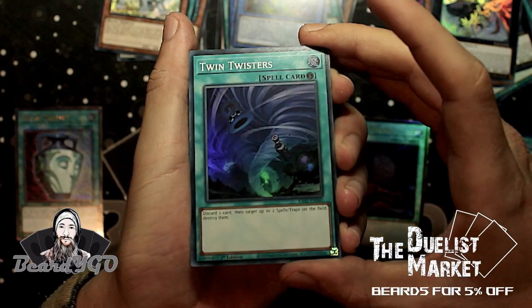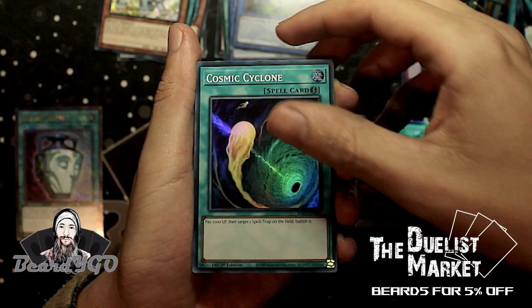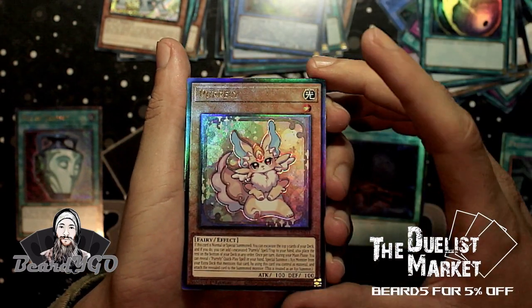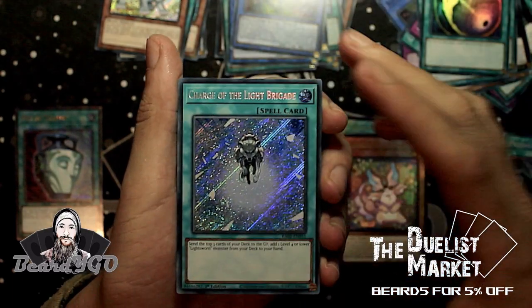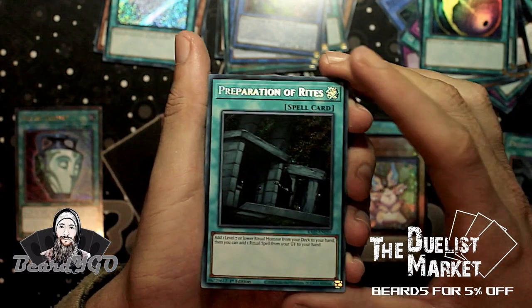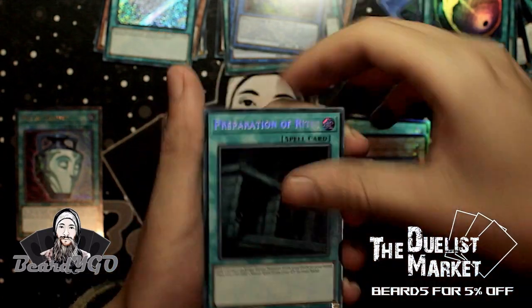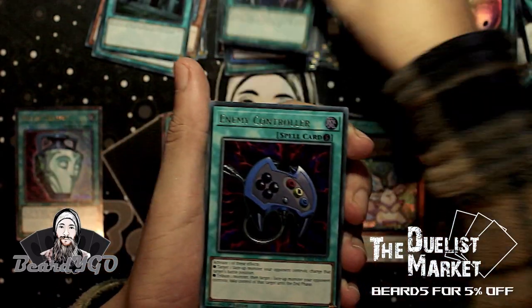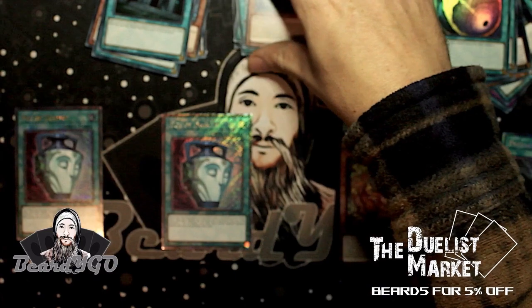Next up: Super Rare Twin Twisters, Preparation of Rites, Cosmic Cyclone, then our Ultimate Rare Pearly — very nice. Secret Rare Charge of the Light Brigade — this is awesome, especially for Edison format. Preparation of Rites Secret Rare as well, really cool. We've got Abomination's Prison, Enemy Controller, and Blue-Eyes Jet Dragon as our Ultras.